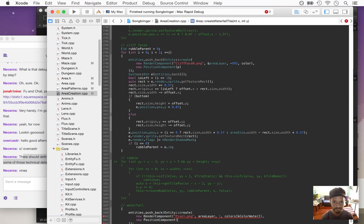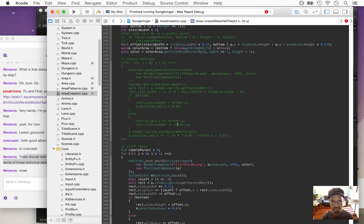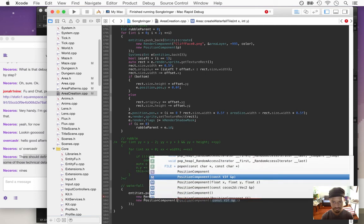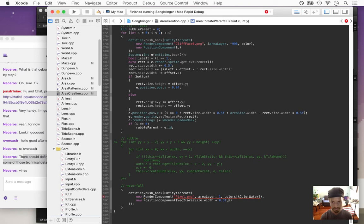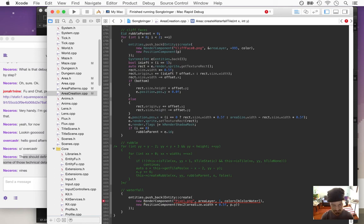Now we need a position component — same Y. We have p in the center of the screen at the Y we're given. Profile parent, C, color. Let's see if that works — just create that, it'll create a single pixel. Never mind, we need to scale this first.